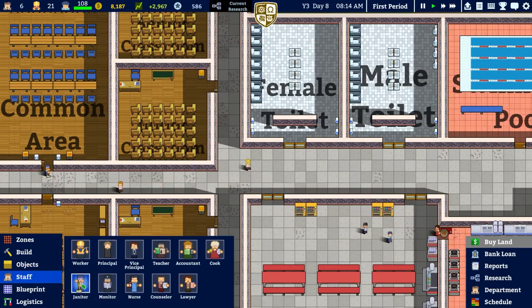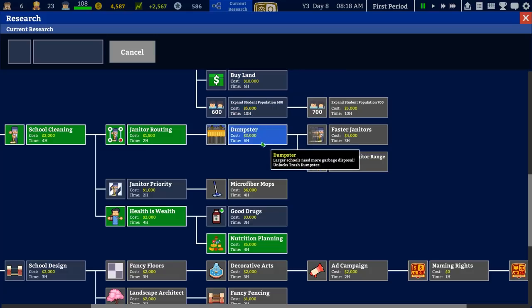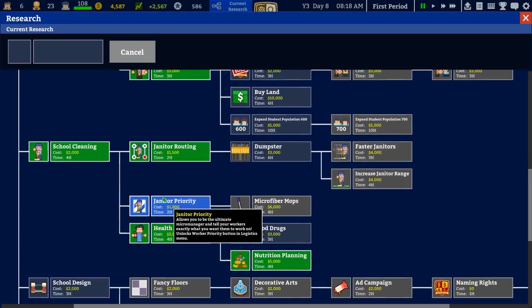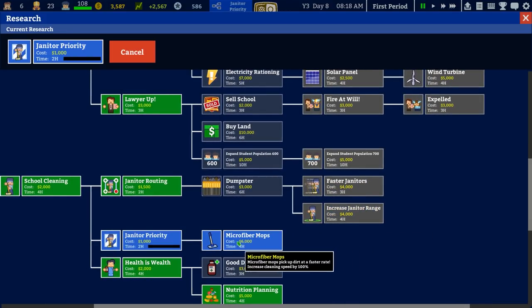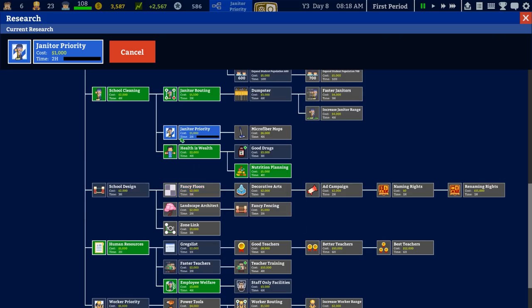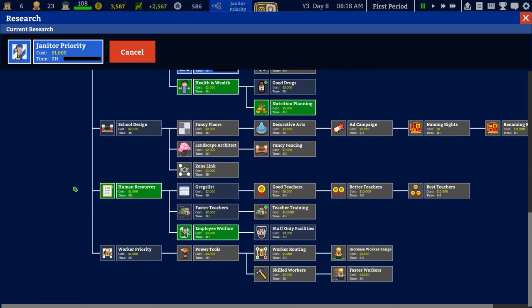So what I'm going to do is go to Staff and hire two more janitors, because just having more bodies on the ground is what we need here. Then I'll go to Research and we have Janitor Priority, then Microfiber Mops. We also have Faster Janitors and Increased Janitor Range, but I'm going to go for Microfiber Mops — it picks up dirt at a faster rate and increases cleaning speed by 100%. We should be able to get that relatively fast; we've got three grand and we're getting two and a half, so we should have the six grand for the mops tomorrow.